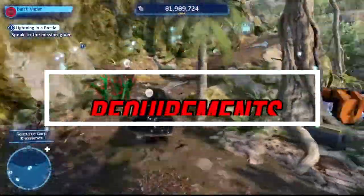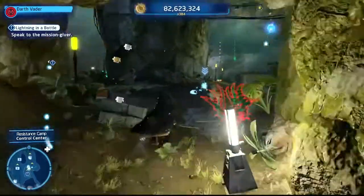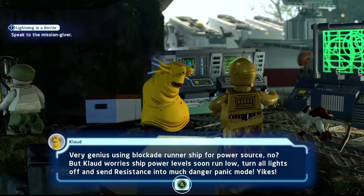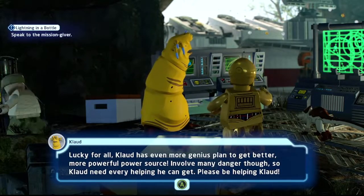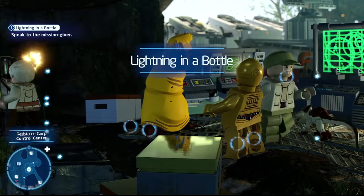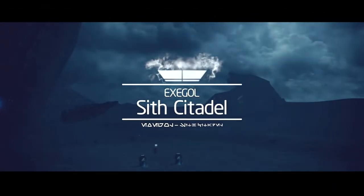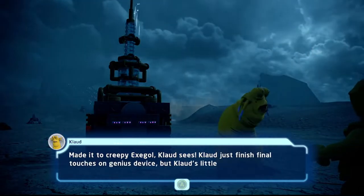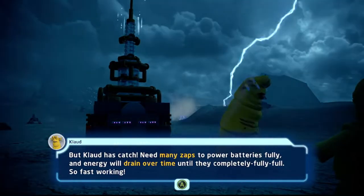Heading to Lightning in a Bottle — go back to where we just were, but take a slightly different route through a small command post. Make a right turn and head up to find this ugly slug-looking dude from Rise of Skywalker. Have your protocol droid ready and talk to him. He says he's found a way to get a great power source using a lightning converter machine. We need to take it to Exegol and collect lightning power — supposedly for resistance use. Head to the Sith Citadel on Exegol.